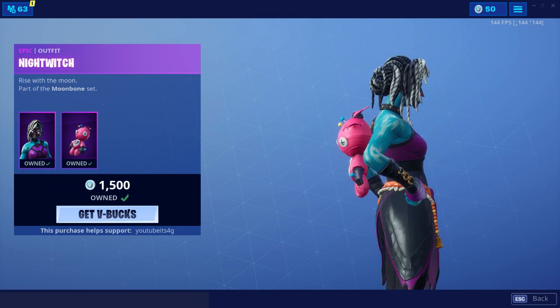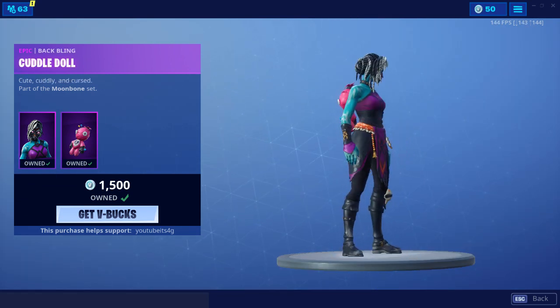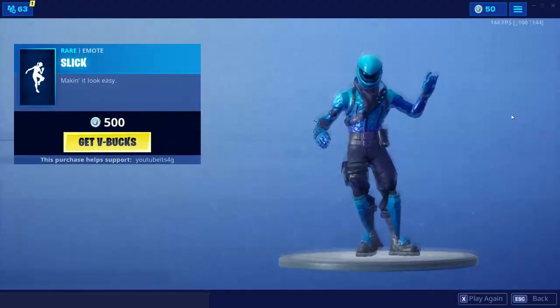Night Witch — I like this skin, it is a very nice skin. And the Cuddle Team Leader Voodoo Tali is very cool, I do like that. Spell Slinger is pretty cool too — it is a really nice animated pickaxe, so not that bad at all.